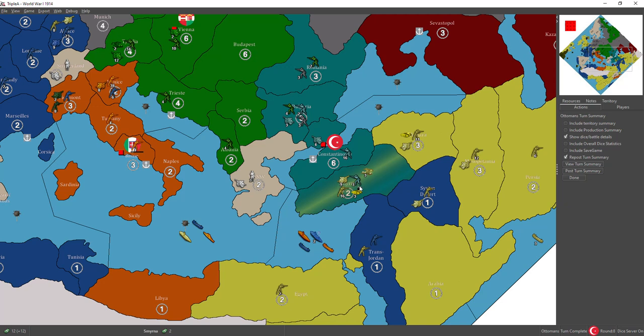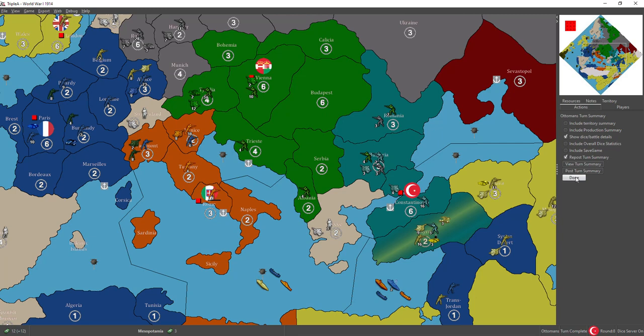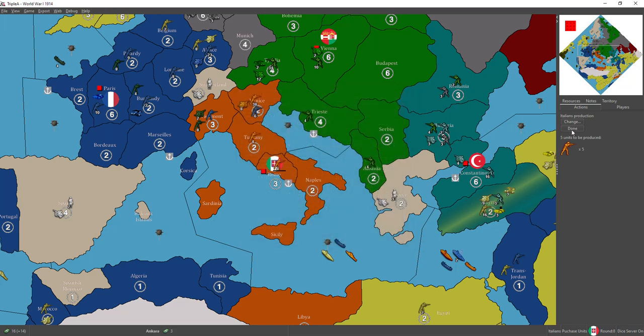If the Ottomans had 2 in there, I'd go for it. I would roll at 40% and see if I could knock them out to get the Brits into Constantinople early. But as it is, I'm just gonna sit on my hat. We're just gonna play basic straight Axis and Allies this turn. Nothing crazy - we'll just pack it in.